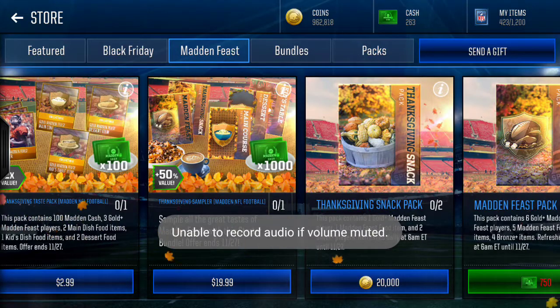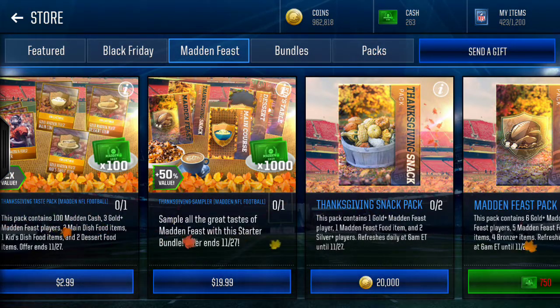What's up guys, I'm back today with another Madden Mobile 18 video, and in today's video I'm going to be doing a Thanksgiving snack pack opening. These packs cost 20,000 coins. We can open two of them, and they contain one gold Madden Feast player, one Madden Feast food item, and two silver players.